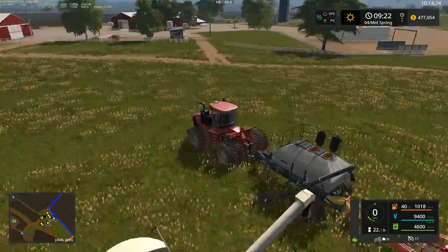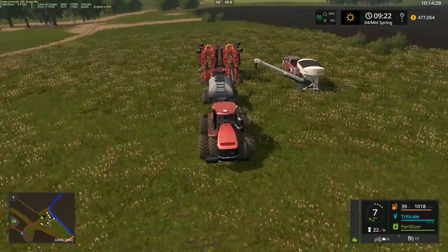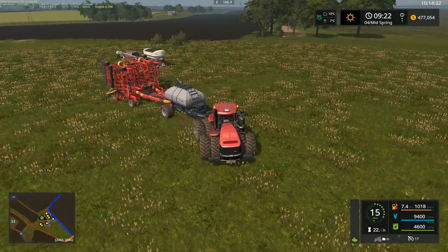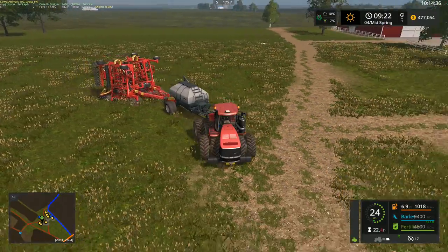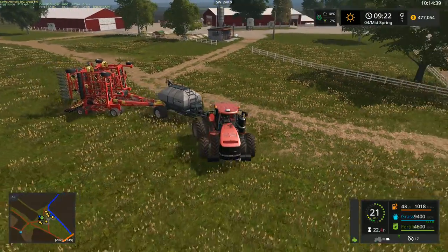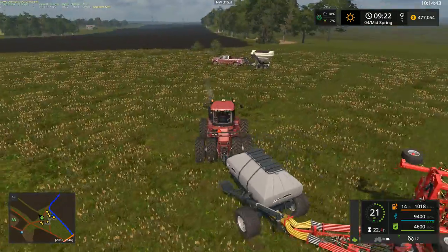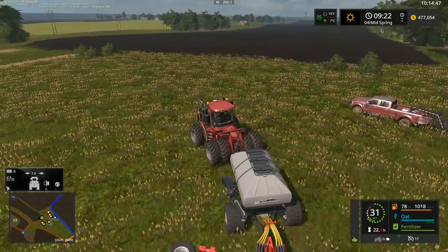Let's get ready to get started here. Wait for that to fold up. There we go, perfect. We have triticale selected right now, but we want oats, I think. Wheat, barley, canola, soybeans, bullseed, radish, grass — oats, there we are. And I think we're just going to start in the middle and see how it goes from there.